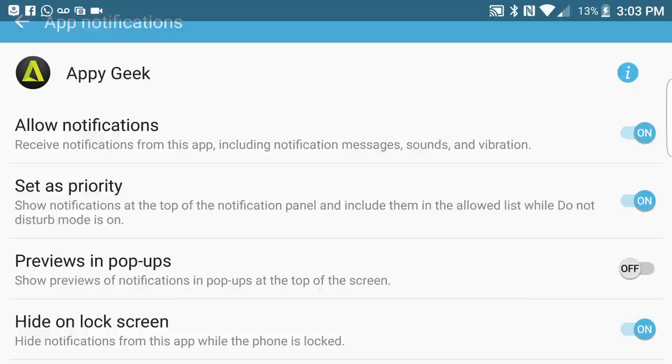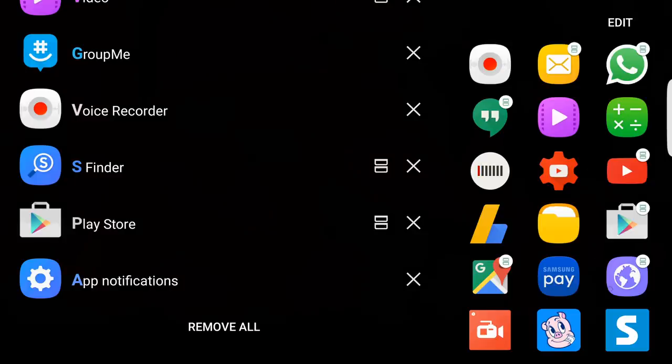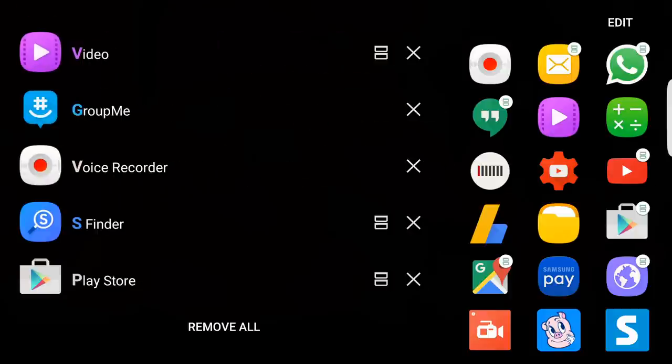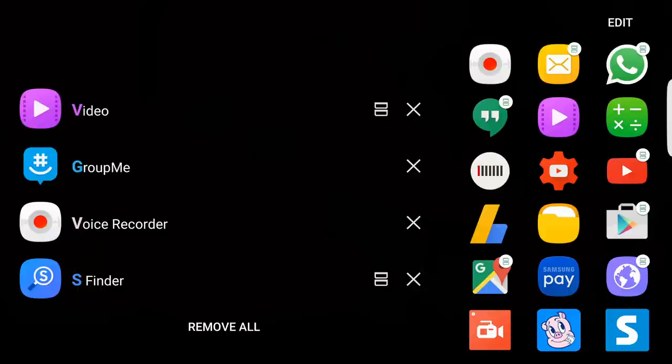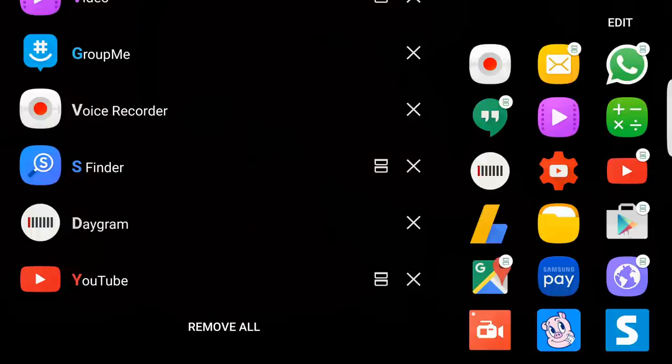My favorite feature is the recent apps drawer because I'm a landscape user. I like the widescreen 16:9. When I tap my recent apps button, the apps on the right are ones I've designated to always be there, and to the left are the ones I've recently used. One thing I don't like is I can't swipe to dismiss an app — I have to physically use the X, and the animation when I do throws me off. Let me open a couple apps to show you how it looks.